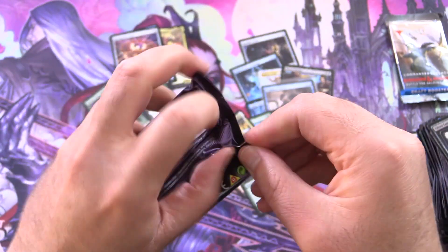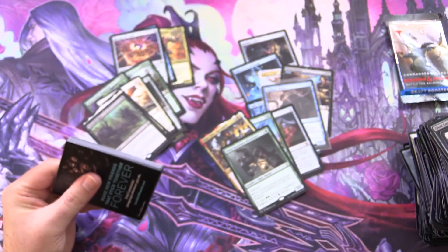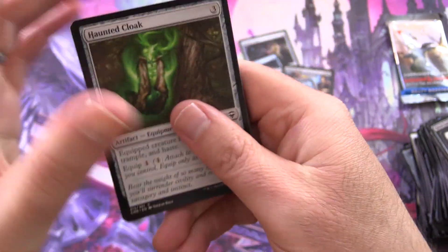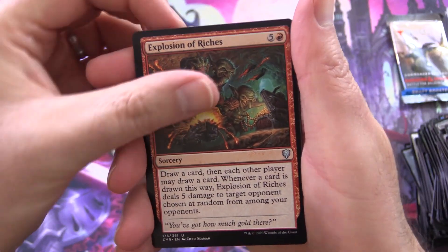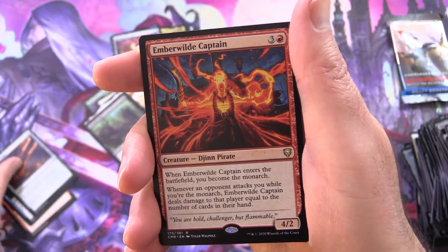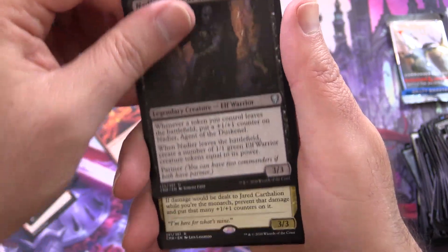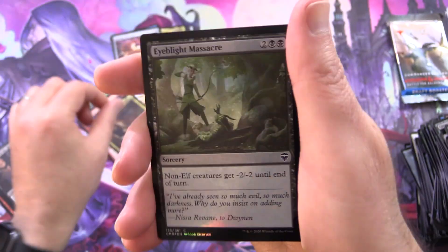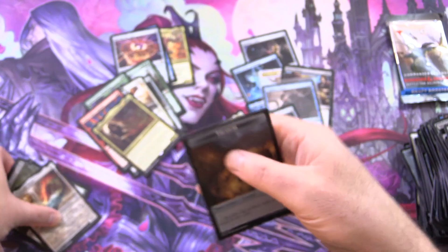Commander Legends, last chance to redeem yourself — and actually, there is one more installment where we do the final row of the boxes, so stay tuned. But it would be nice to go out with a bang here. We have Explosion of Riches, Siren Storm Tamer, Arcane Signet again, and Ember Wild Captain — oh dear. Also Nadir Agent of the Dusk, Jared Carthelion True Heir, Foil Eyeblight Massacre, Prismatic Piper, and Treasure Token.